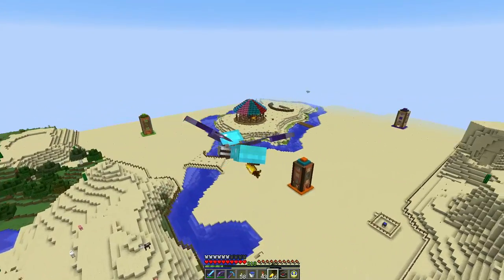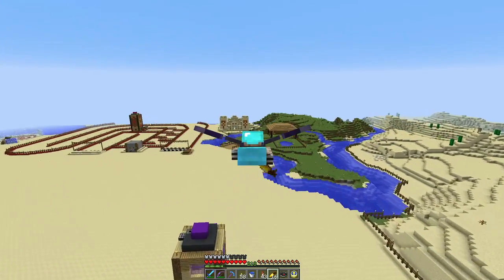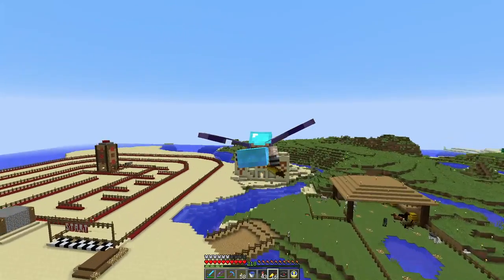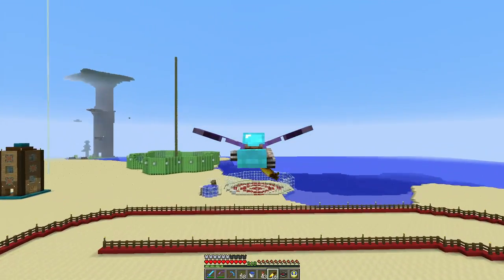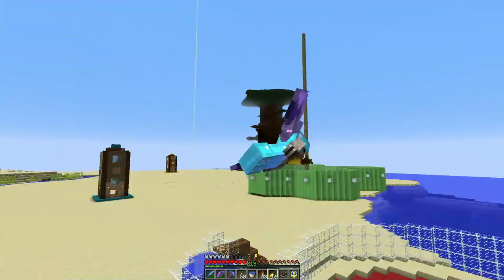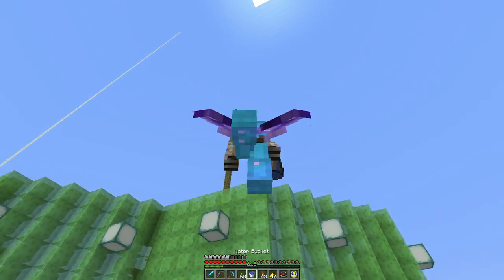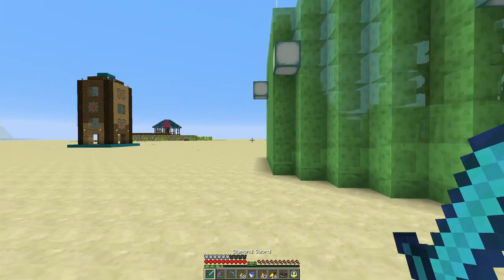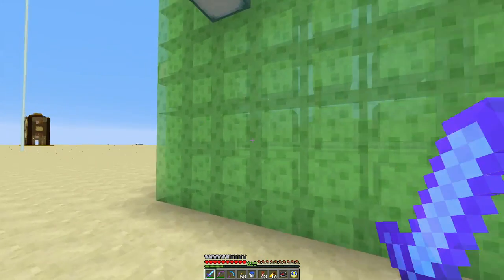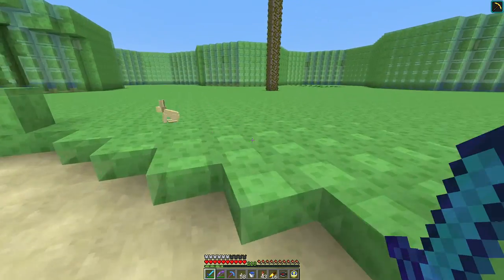And then I believe just over this way is the amusement park. Cool — it wasn't that far away. There's a desert temple that just happens to be here. We've got a racetrack and a dunk tank thing that doesn't work as well. And this is where the bounce house is getting built — work in progress.